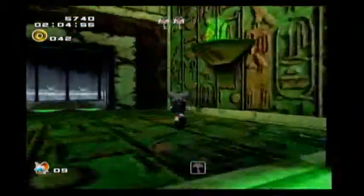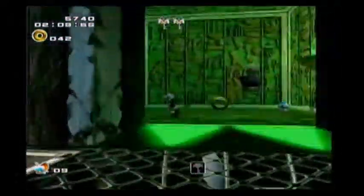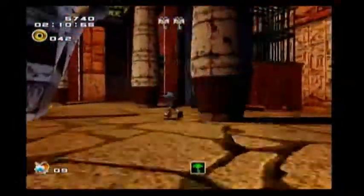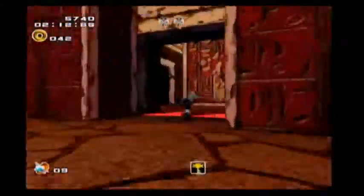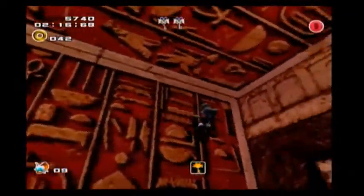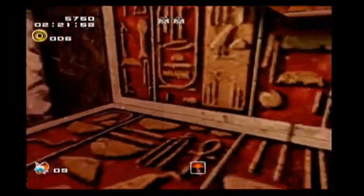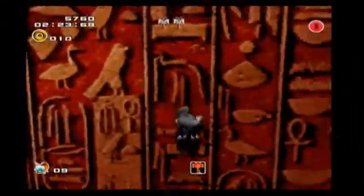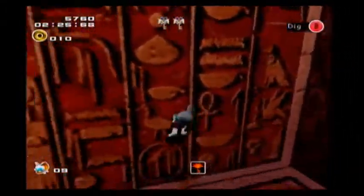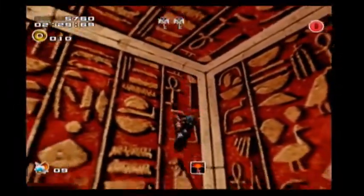And we're already down to one key. I meant to explain something in the first video but I don't think I ever did. So there are three types of levels in this game, except for one weird one which we'll get to later. There's racing levels with Sonic and Shadow, there's hunting levels with Rouge and Knuckles, and then there's shooting levels with Tails and Eggman. So that's the basic structure of the game.